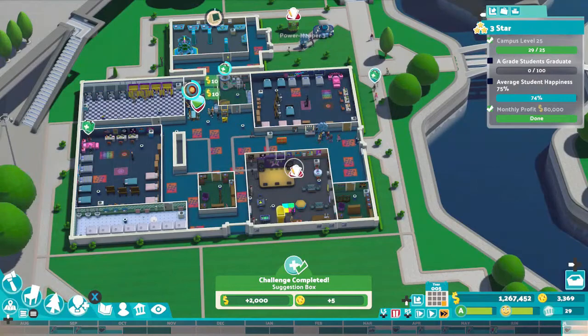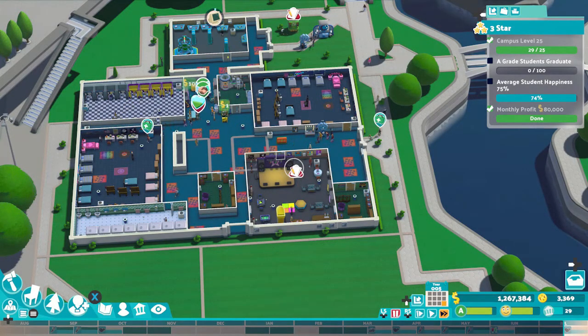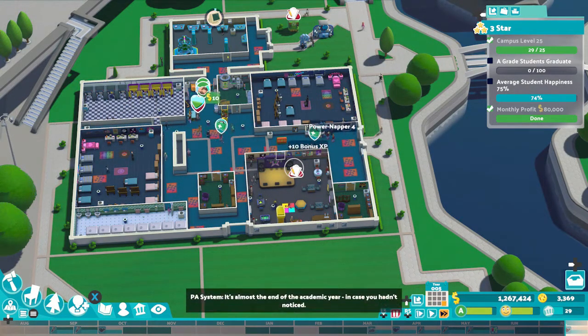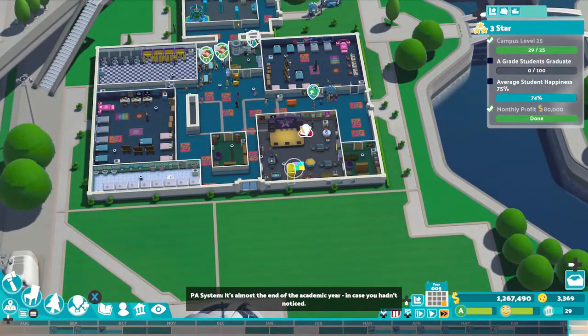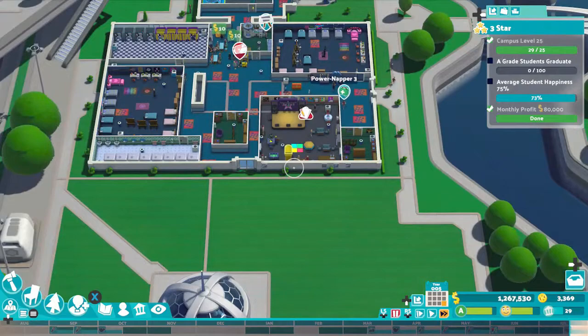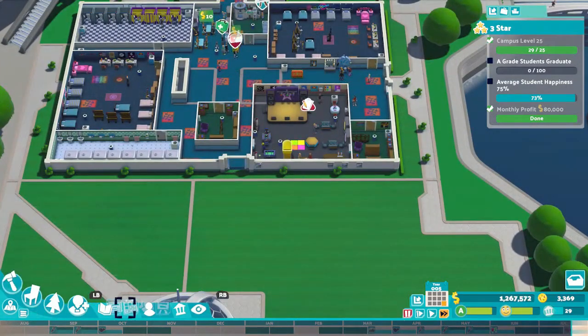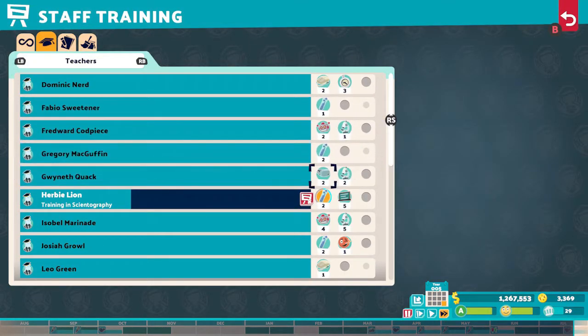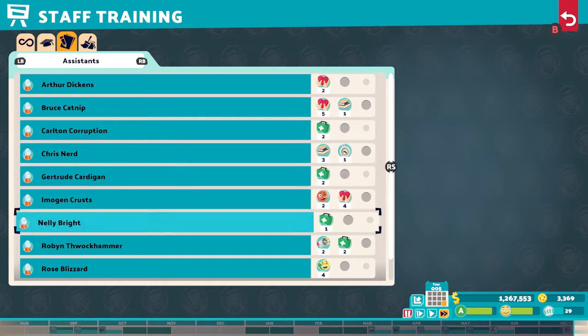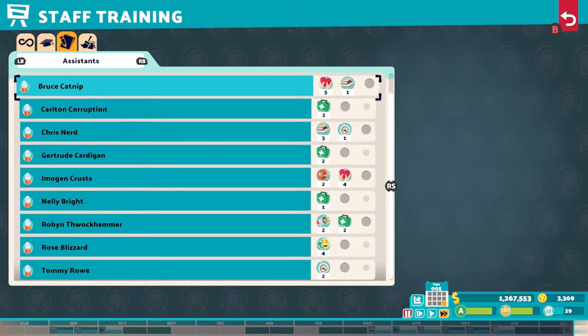Remember to train the four different academic teachers to level 5 — you get these in this campus — to go towards the achievement while you are waiting. I got 68 A students in one year and the rest the second year. I managed for once to maintain happiness during the academic year. Remember everything affects their happiness: the campus needs to be clean, with air conditioning, plenty of beds, food, drink, and entertainment. Don't forget that happiness goes up significantly during summer break.